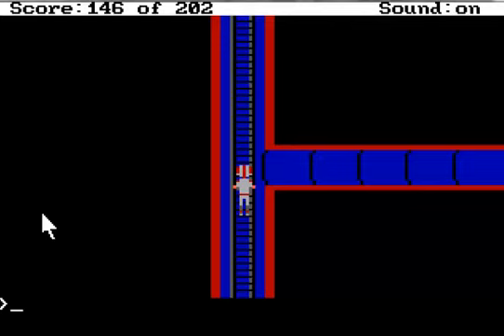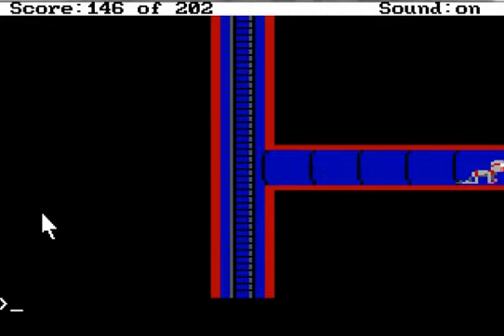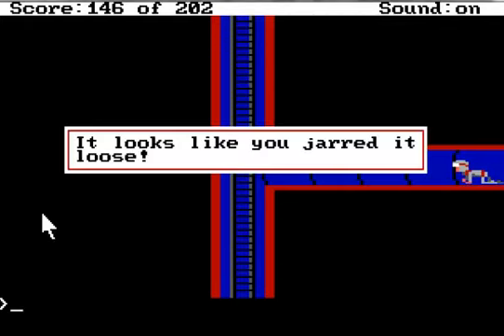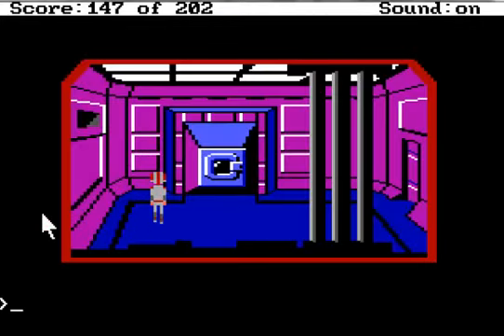Let's go up. Come on, you can do it faster than that — this isn't Snake Eater. To the right. Open vent, kick vent, open vent — there we go. And that's the other way to get in here.